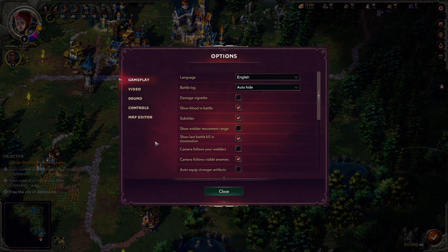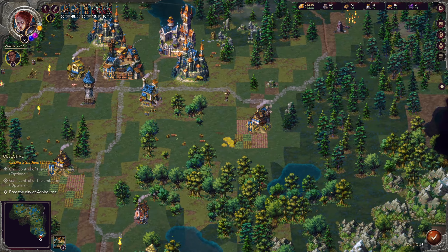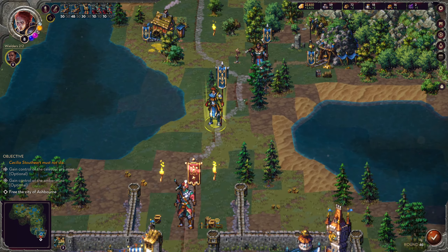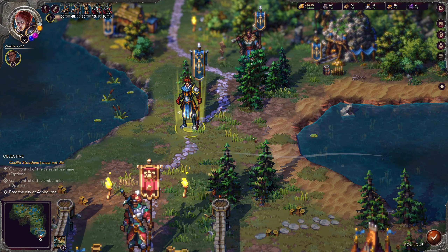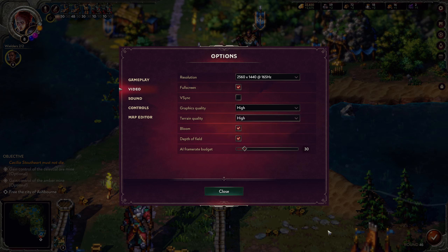Let's take a look at the graphic options and turn these down to their lowest. That is quite the difference — this is actually extremely reminiscent of the original graphics of Heroes of Might and Magic. They still do the neat parallaxing. Turning back up to very high versus just high, there's not too much of a difference that I can see — some shadow differences in terrain quality and some rocks that pop in and out, so there's a bit of a texturing difference on the map itself.